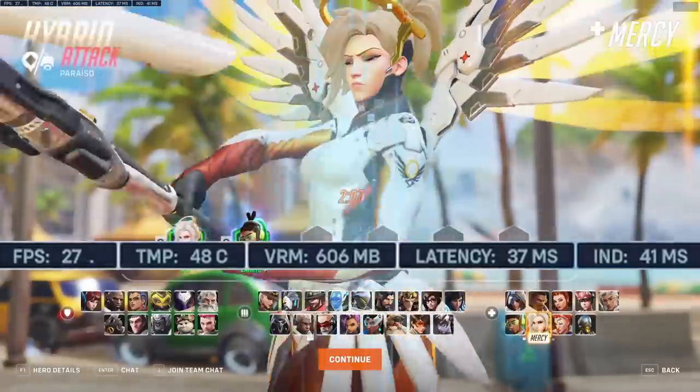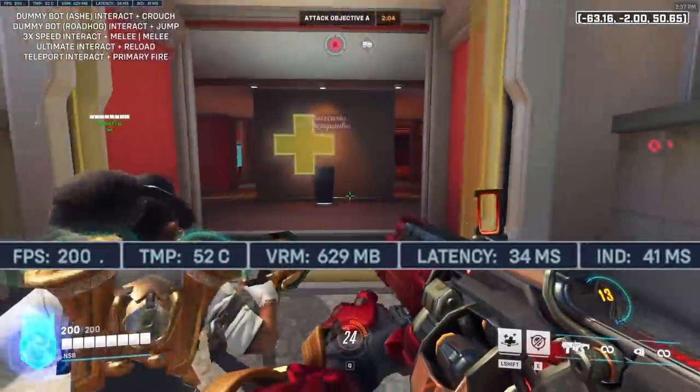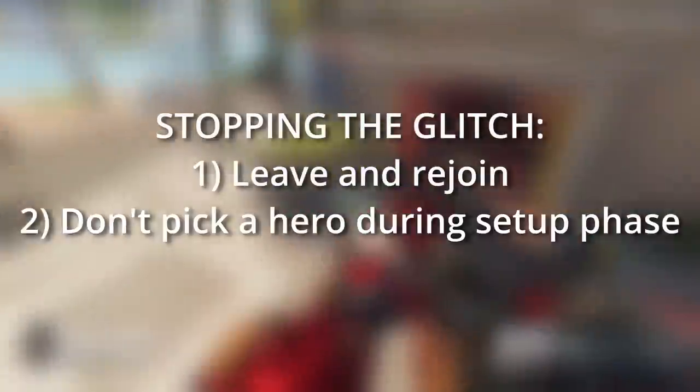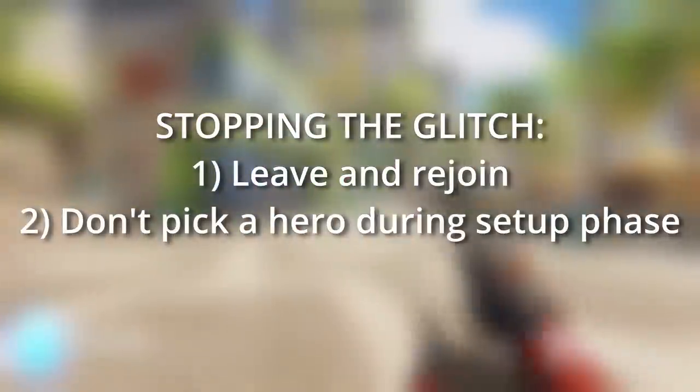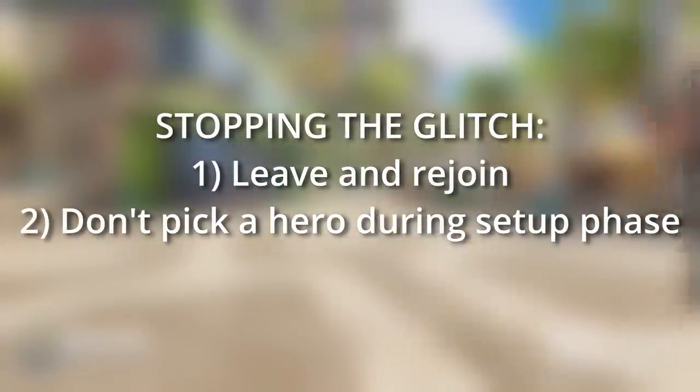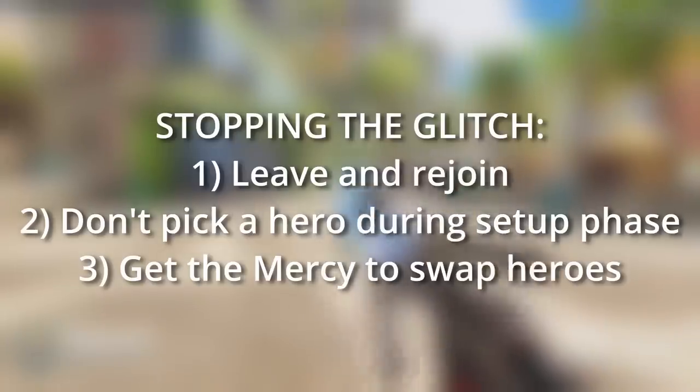Although there are many ways to counteract the glitch if you ever come on the receiving end of it. By leaving and rejoining, you cleanse yourself of all the lag. Additionally, if you do not select a hero until after the Mercy starts the glitch, you'll escape the FPS drops. If the Mercy swaps heroes, the lag should go away as well.